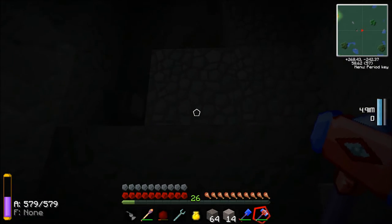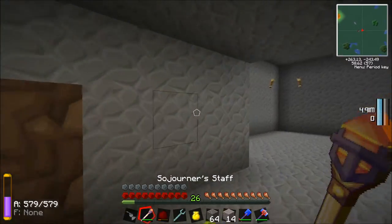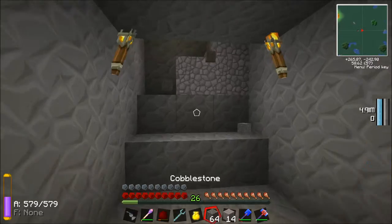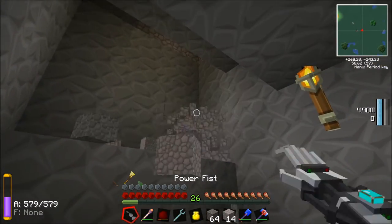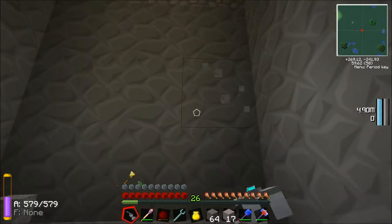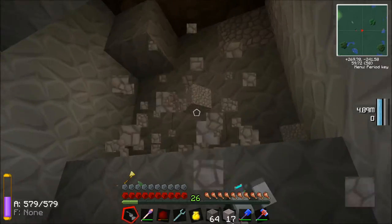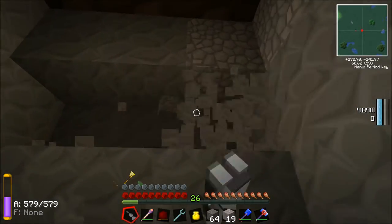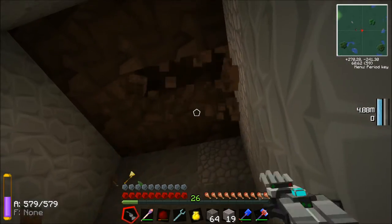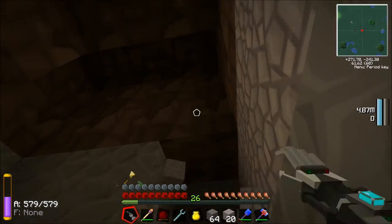I'll do it one block below the first layer of dirt. Let's build up this staircase so that we can actually get in. Gravel's falling a little bit slowly - I think there's a little bit of lag, but it should be fine. 3x4.